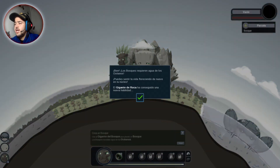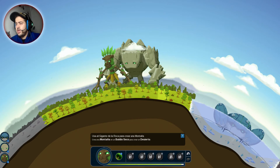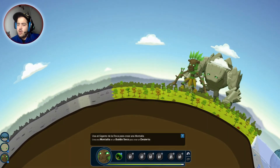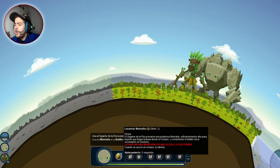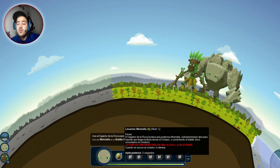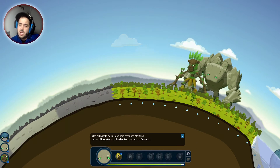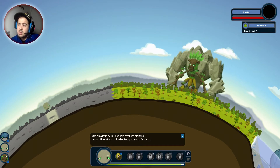Los bosques requieren agua de los océanos. Puedes sentir la vida floreciendo de nuevo en tu núcleo. El gigante de roca ha conseguido una nueva habilidad. Usa al gigante de roca para crear una montaña en un baldío seco para crear un desierto. Una montaña suficientemente alta impide que llegue la lluvia desde el océano, convirtiendo el baldío seco circundante en desierto. Levantar una montaña en una aldea la destruirá. Cuando se usa en un océano, lo elimina. Vamos a probar, la voy a poner aquí.